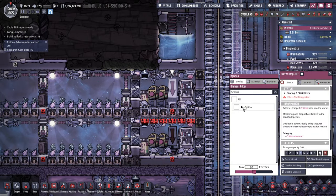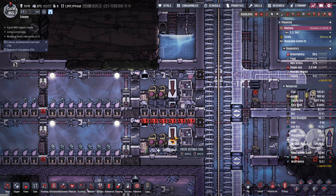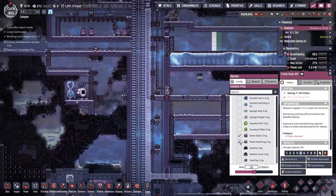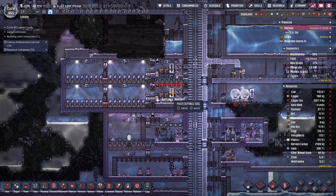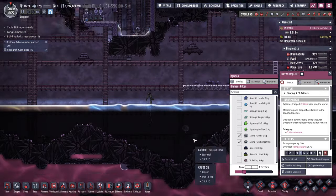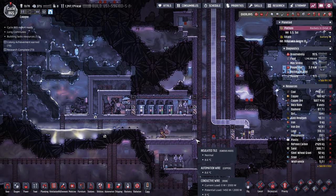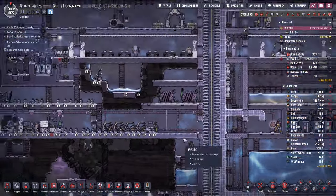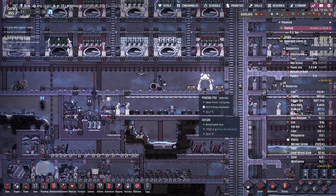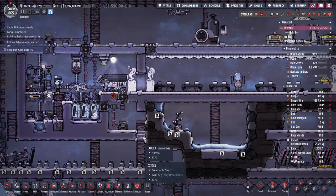So these critter drop-off buildings - give me the old stone hatch. Copy settings, paste settings. Max critters should be eight. I might also build one of these just where the slicksters go, so that if we ever find slickster eggs we can - like, printed - immediately pick them up and put them down there. Seems like a good idea.